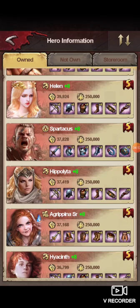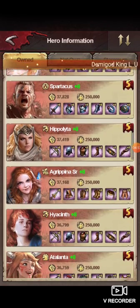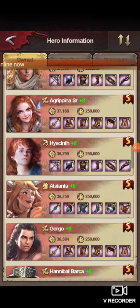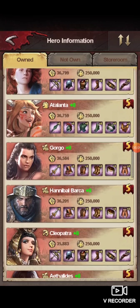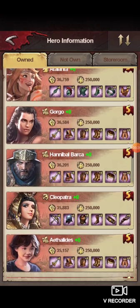Spartacus — ignore, that was early game. Hippo — ignore, you don't need her. Agrippa Senior is the second highest catapult damager — you're going to want her. Hyacinth is the third highest archer damage — definitely train her. Elena — ignore, you don't need her. Gorgo is obviously the healer for catapults. You're going to want to use her on any level five or six, and it's smart to max her out for the highest amount of healing and damage from her as well.